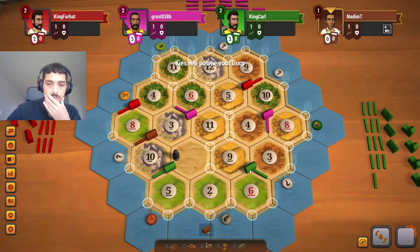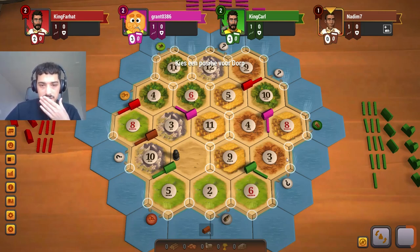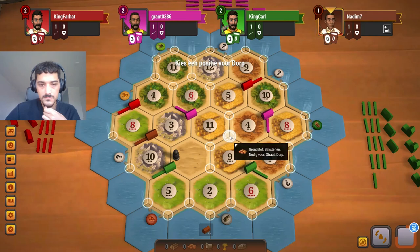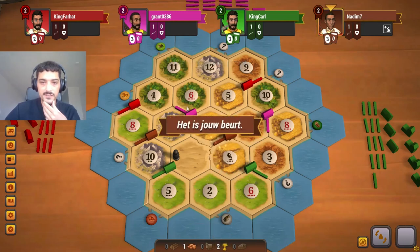I think this spot will definitely be open, so I think I will do that. I could also place it here because then green can't block me that well — it's also a really strong option. We need a good settlement spot. This is a good settlement, so let's not over-predict and just place it here. I do give pink a lot.